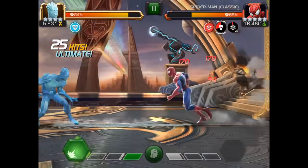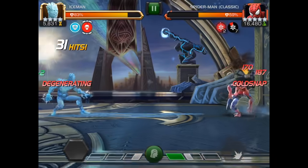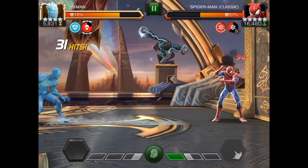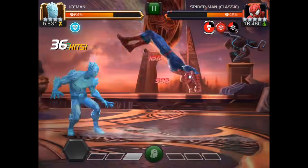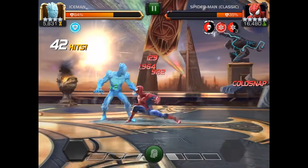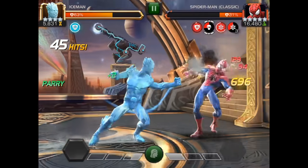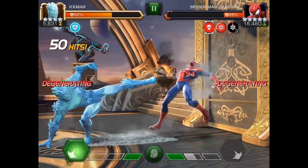When you're fighting Spider-Man, having someone that's evasion resistant is very, very good. For instance, Iceman with Cold Snap — if he is duped, you basically start with a Cold Snap which will stop him from evading, and then you continuously use your first super to basically keep him resistant to evasion. You can also use other champions that have True Strikes, such as Killmonger, to get this done as well.